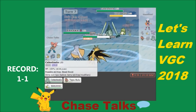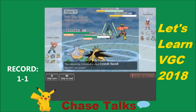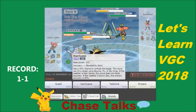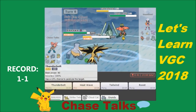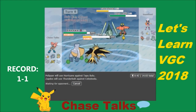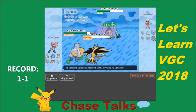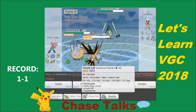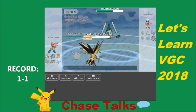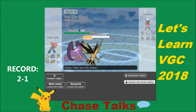I Hurricane the Bulu to break its Substitute and Thunderbolt the Celesteel. Thunderbolt does a lot of damage to Celesteel; Hurricane removes Bulu's Substitute. He Leech Seeds and Horn Leeches — Horn Leech has neutral damage, which makes no sense. I go for Hurricane and Thunderbolt again so he doesn't set up Substitutes. I actually get a crit on Hurricane and take out the Bulu right there. I switch to Grundy and Thunderbolt is super effective, taking out the last Pokémon. I end up winning that game with a 3-0 sweep.